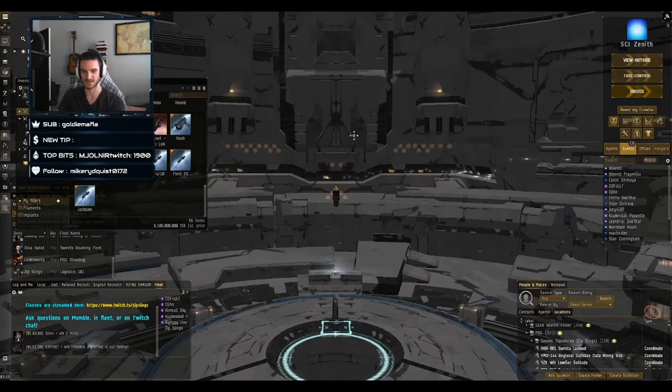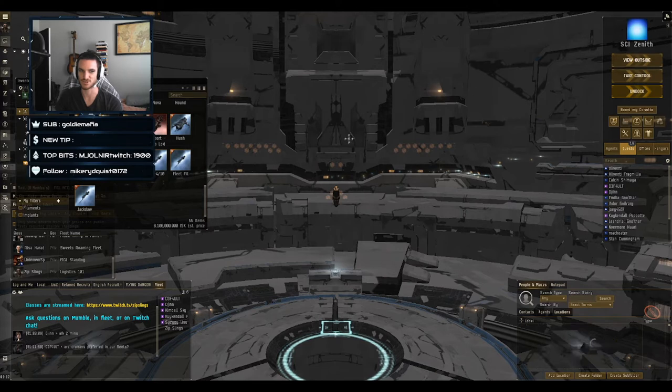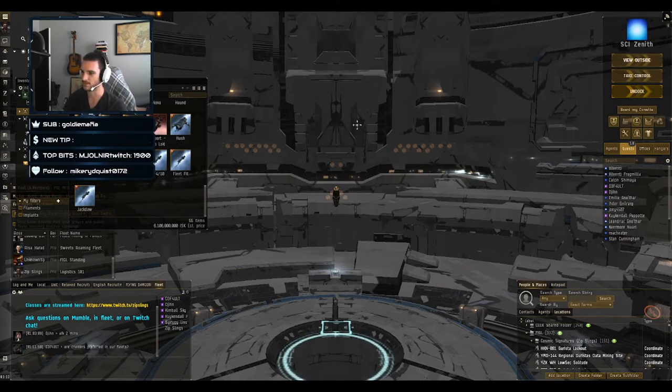Moving up the standard lineup to triage — capital ships, also known as FAXes or fleet auxiliaries. The pros are that they're extremely tanky, often requiring an entire enemy fleet or opposing capitals to kill. They can solo-logistics entire fleets in certain situations, usually deployed in small groups of one to three. The cons are cost, skill points, they're very slow, and they're big targets — putting a triage on the field invites the enemy to escalate with capitals of their own.